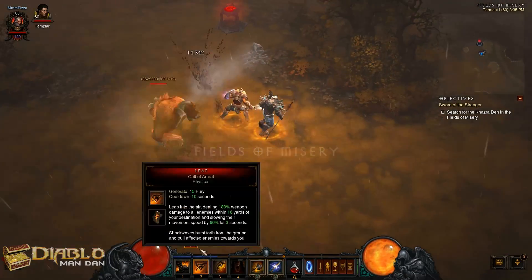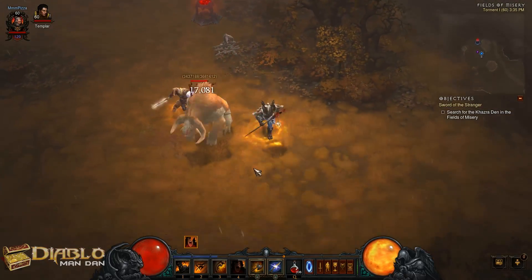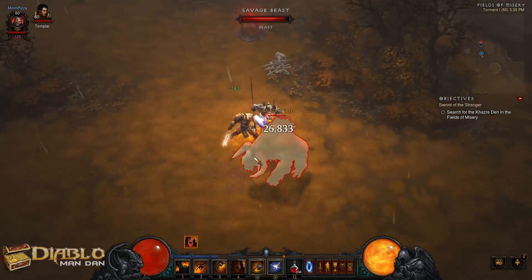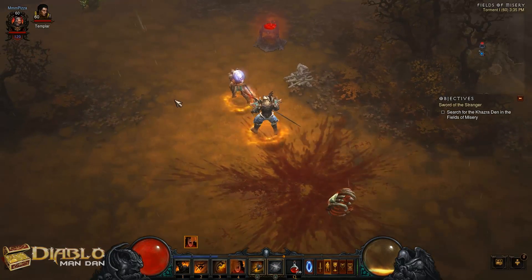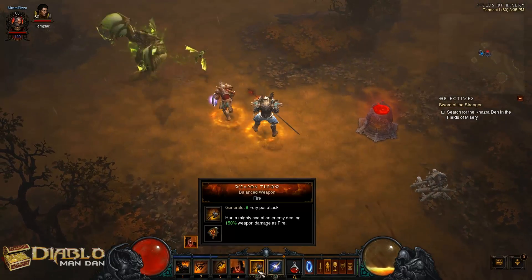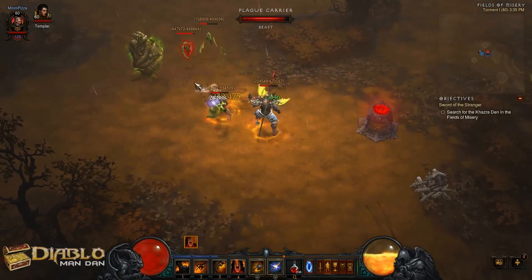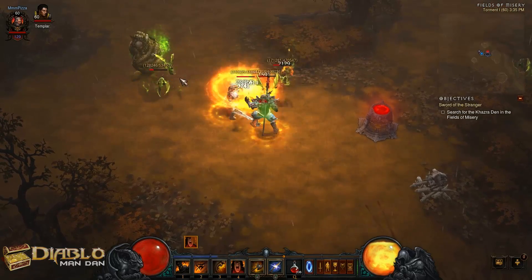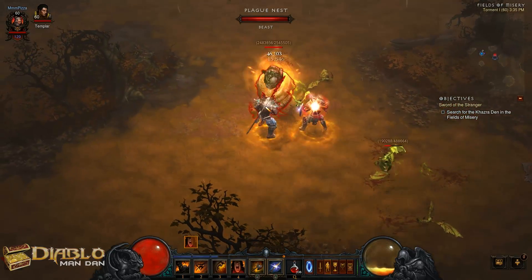Good ways to use War Cry: it increases your armor and gives you some fury if you're not at max already. And here's the Boulder Toss — five billion damage just like that, completely empties out your fury. That's why we went with Balanced Weapon on Weapon Throw, because that gives us eight additional fury. You can see how fast the bar is getting up, then toss another boulder and see some nice big numbers.